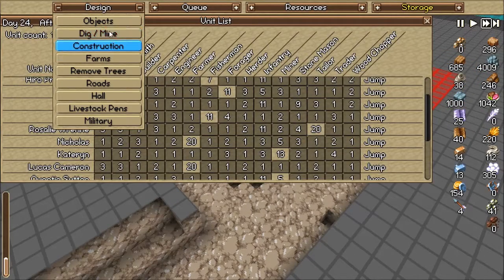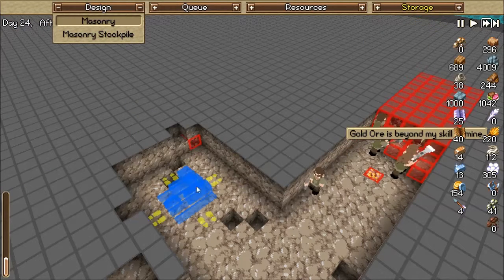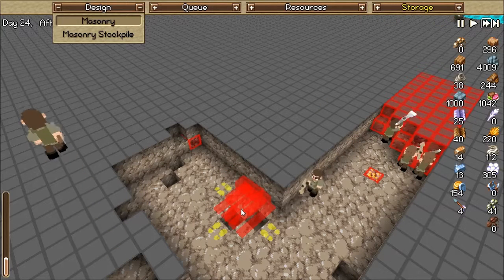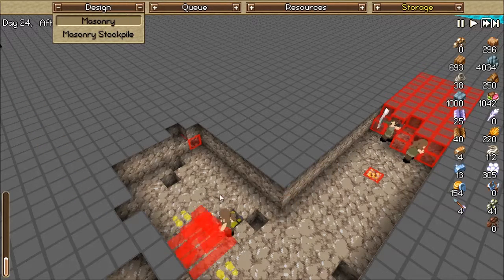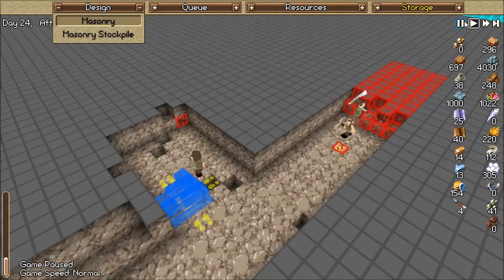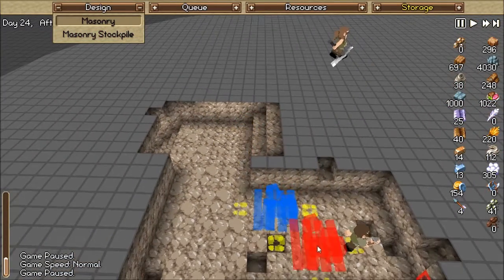Who is our main builder? Before I do that — construction, no, not construction. We're going to go to masonry, because right now they are having to go all the way back to the top. So we're going to have one there. We'll do it on this side. Masonry stockpile will go here — let's line this up, I want it all nice and perfect.